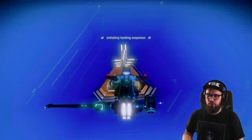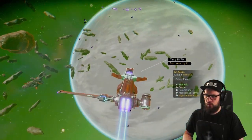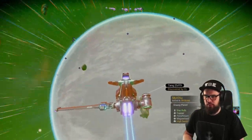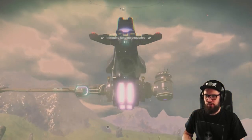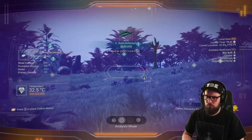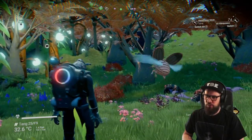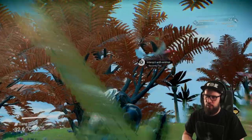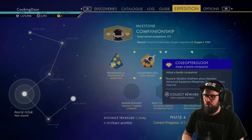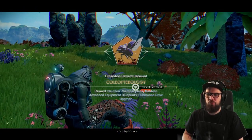You can also expand your inventory at the anomaly, so stop by the anomaly in the system before continuing. Once you've done so, make your way towards Dong 25 Foxtrot 9 — that's the grassy planet in the system. Land your starship and get out. Give it a few minutes for all the fauna to spawn in. The animal we're looking for is the beetle. Offer it one of your creature pellets, then interact with it and adopt it as your companion. Claiming this rewards you with the Nautiland Chamber Plants, Nautiland Advanced Equipment Blueprints, and Submarine Drive Upgrade.